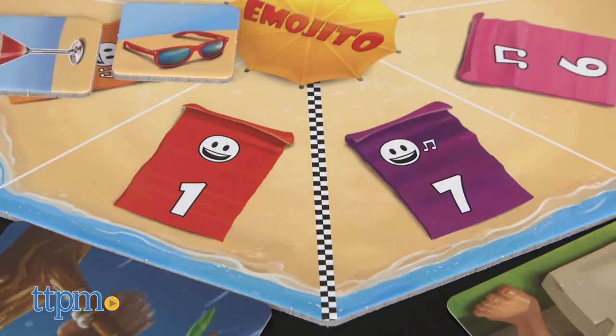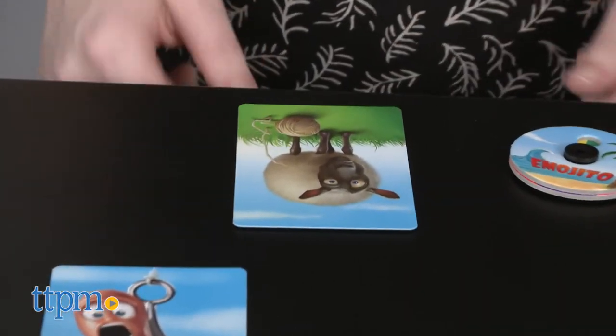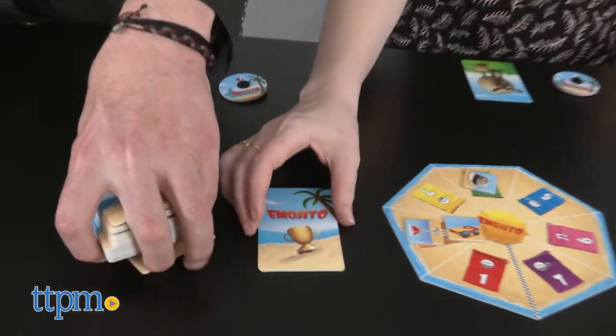If you pass the checkered line, grab a face-up game card as a trophy card. Remaining cards are then removed and added to a discard pile. Play continues until one player collects five trophy cards to win the game.